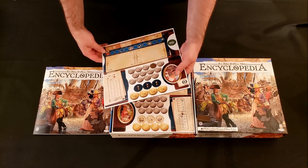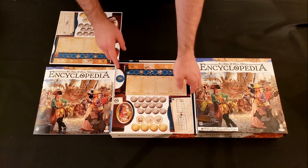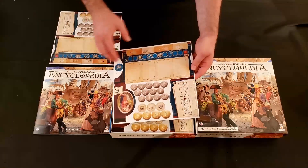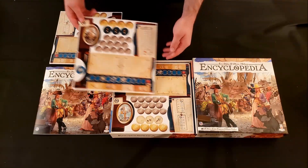Nice thick punch boards — pretty standard nowadays, and I rarely see issues with punch boards. Looks like those are player boards that you're going to be slotting cards into, as well as some currency.